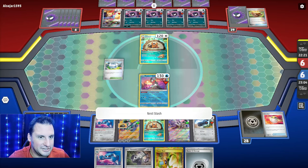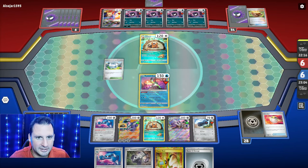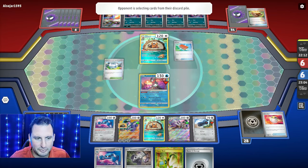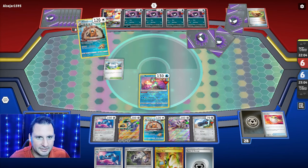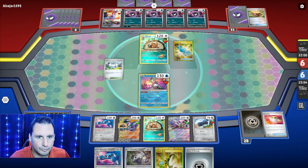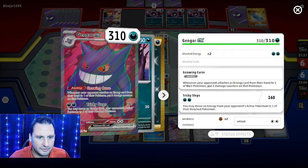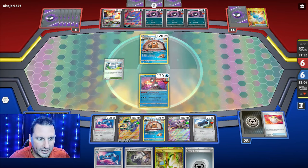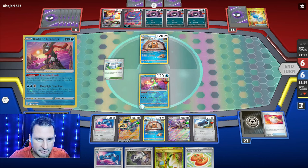I might Boss — if the Boss comes up, do I just get one of the Ghastlies? I think the Bibarel is too important even if a Boss comes up. They're gonna Industrious Incisors — Rare Candy, and they got it. Do they have a Switch? Retreat is two — they don't have a switch. That's good.